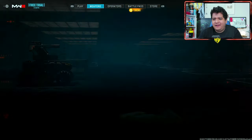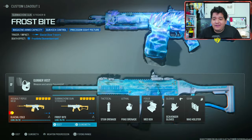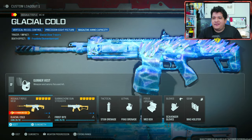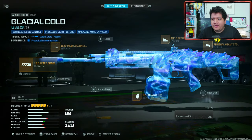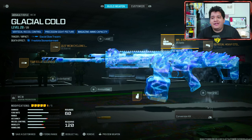Here we got our icy looking Shimo looking absolutely fire in the lobby menu. Let's go ahead and look at the guns — we got the MCW Glacial Cold and the Frostbite Striker 9. Starting with the MCW Glacial Cold: if you want to keep the icy tracers, just don't change any of the ammunition. If you add an ammunition attachment, you're gonna lose the tracers. But you can change anything else of the class setup, so just keep that in mind.